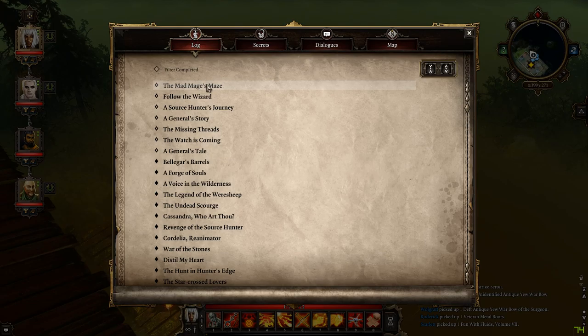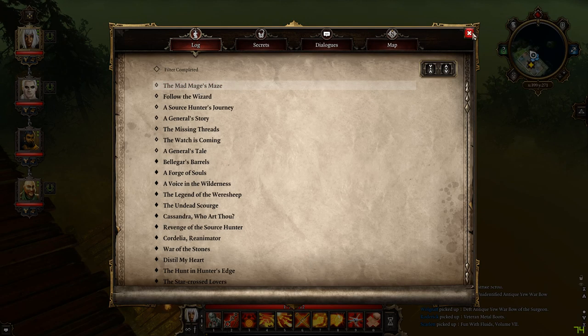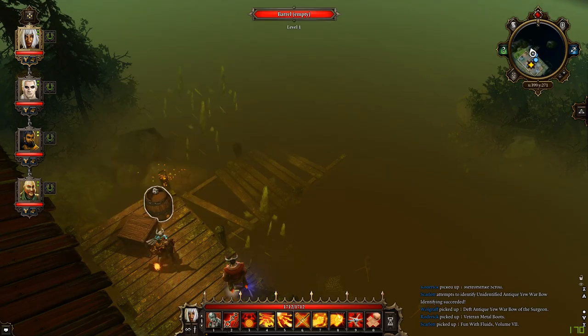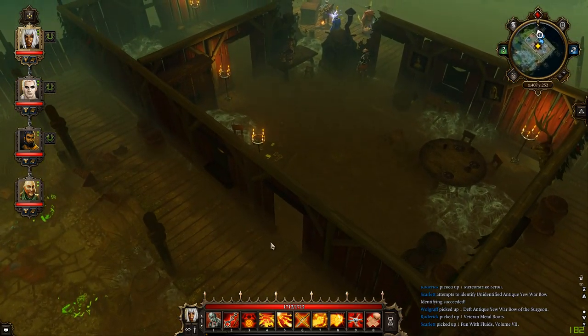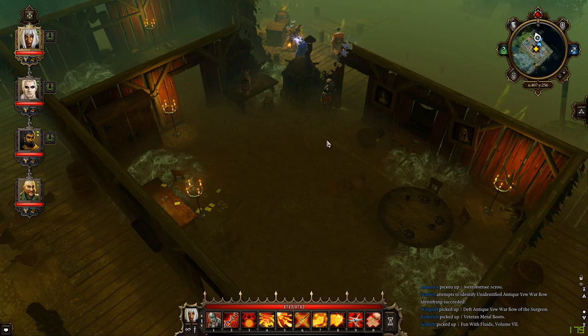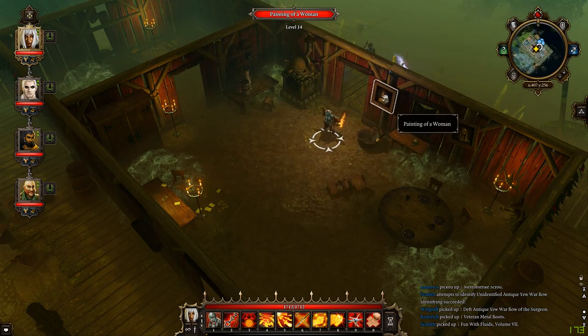While I was running around the marsh on my own, we actually ran into Bellegar again and he gave us the means to enter the Mad Mage's Mage, which we'll do after we've sorted things out. I'm wondering what updated then. That's because the photograph went inside there. Let's come inside then.